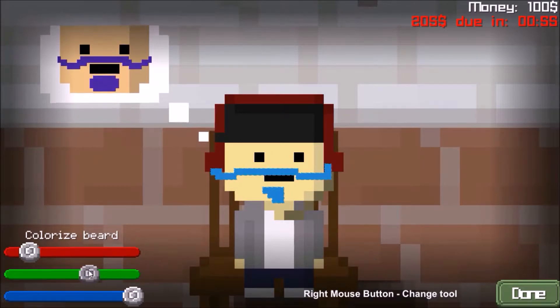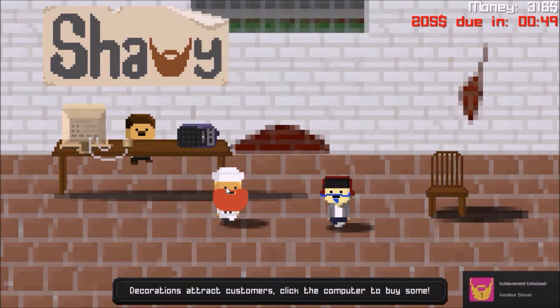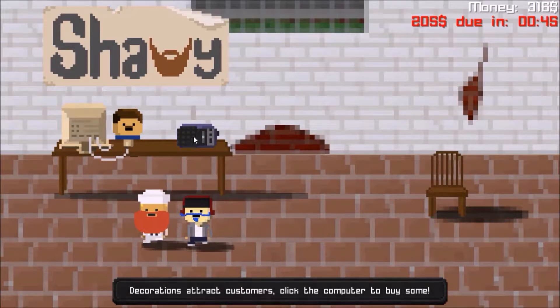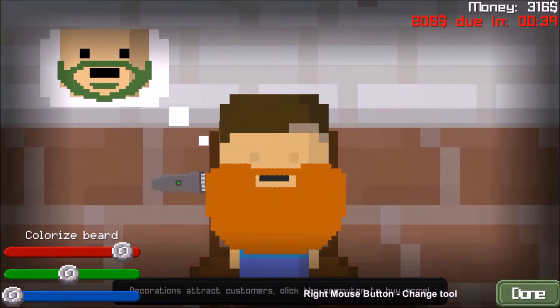Colorized beard. There you go. Aw, you left. You jerk. $20? $20 for 21 seconds? All right.